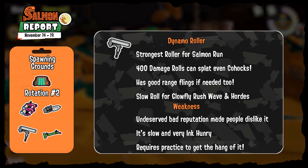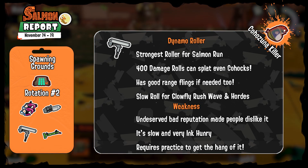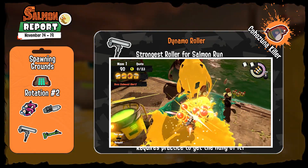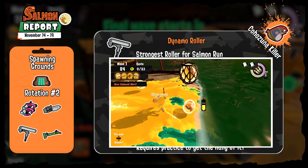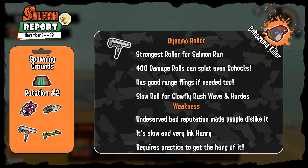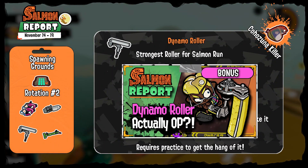The Dynamo Roller is one of the most misunderstood weapons in Salmon Run, even though it's probably one of the best for this mode. Contrary to what most people do, I recommend mostly focusing on rolling and not flinging. Your rolls do 400 damage that can roll over even Cohocks, making this weapon the best at clearing lesser Salmonids. If you learn to slow roll you will counter its weakness of being very ink hungry, and for long range you still have decent flings if needed. I have a specific Dynamo Roller guide on my channel for more tips.